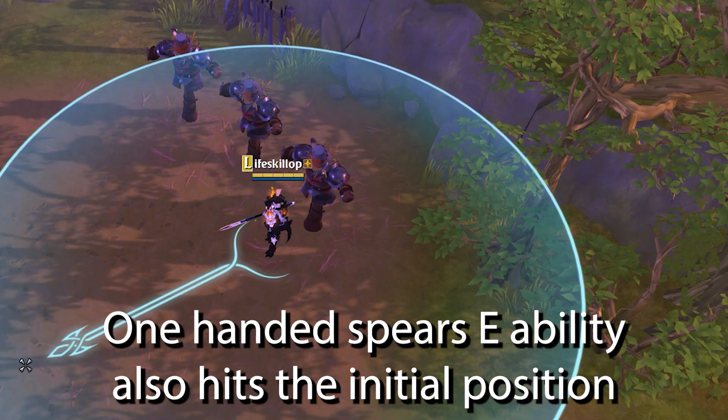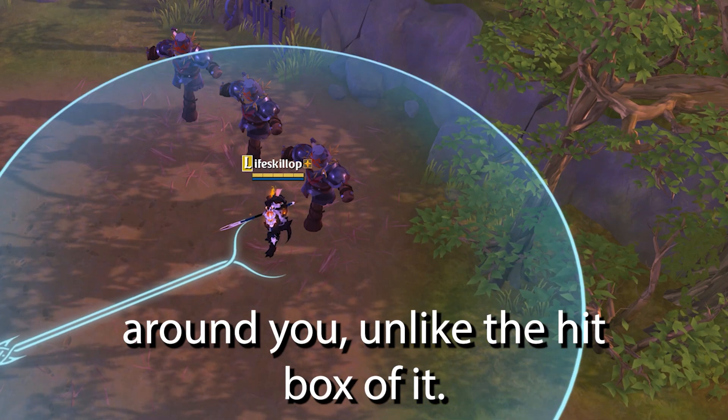One-handed spear's E ability also hits the initial position around you, unlike what the hitbox of it suggests.